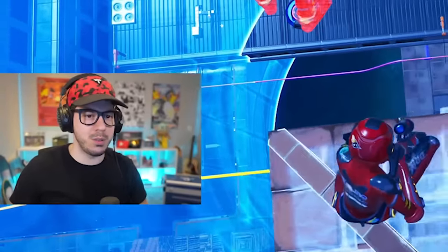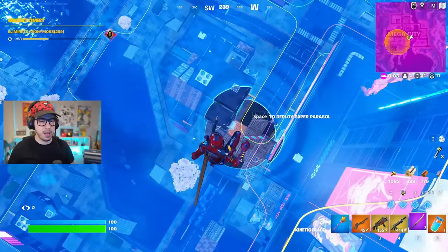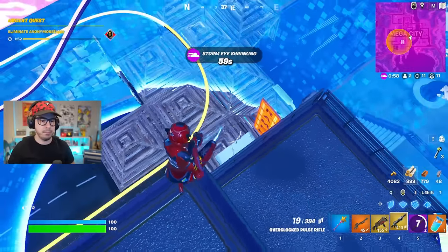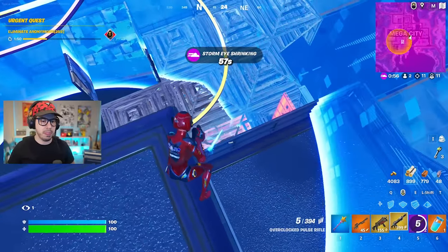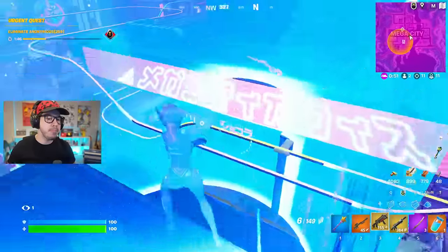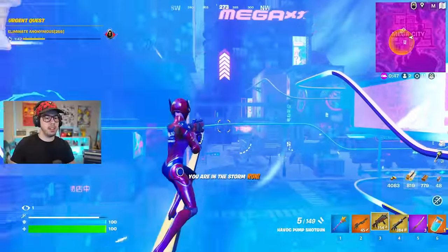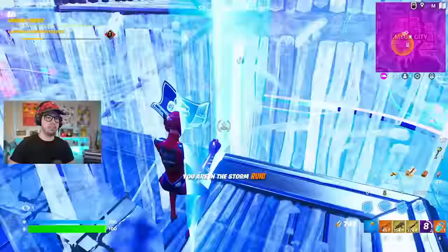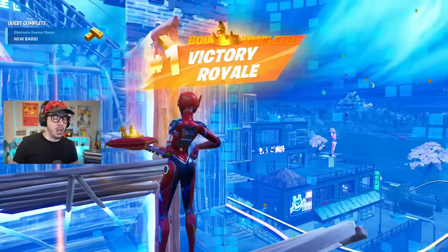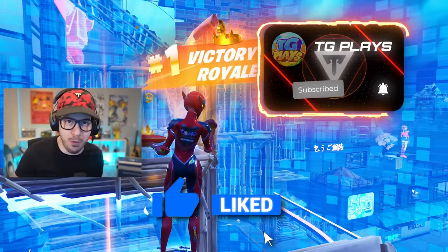This guy is down here somewhere doing some weird stuff. I'm going to go down to him - it's going to make him panic a little bit. Big hit on him, going all the way up. GG, big old W's. And that is how you get the best loadout and the best weapon in Fortnite.